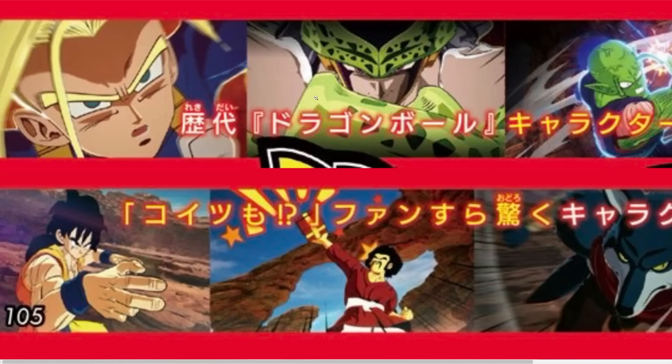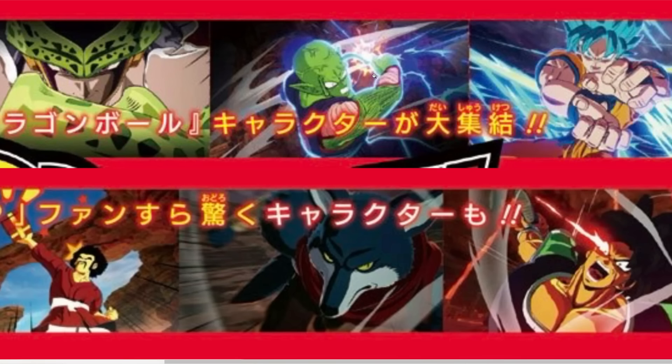Funny enough, we do have Perfect Cell right beside Super Saiyan Trunks. If only it was Imperfect Cell that would be cool. We're not entirely sure whether all of Cell's transformations are in the game — only certain characters are confirmed from the Z and Super anime. We do have the Piccolo Special Beam Cannon image; we actually got an HD version of it a couple days ago, same with the Goku one in the top right corner — so those two aren't anything new.